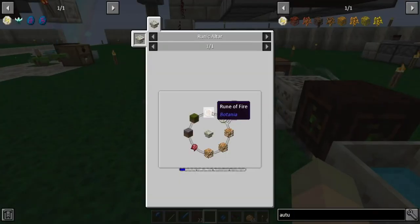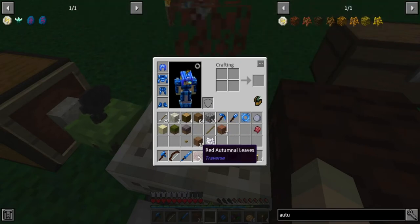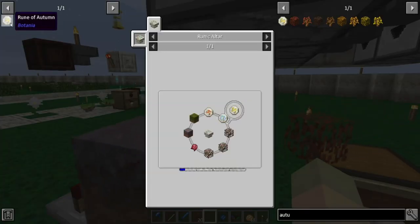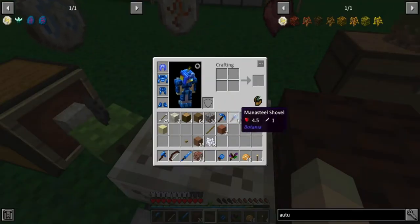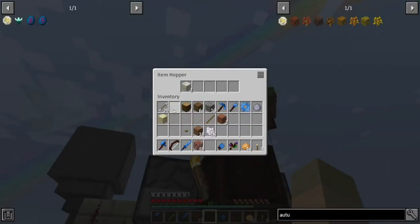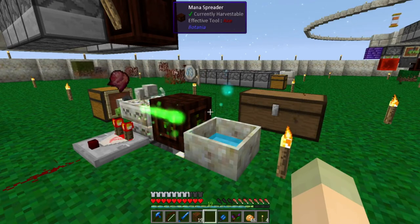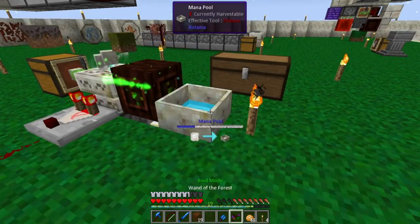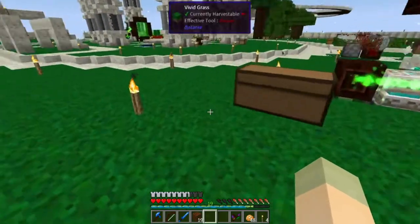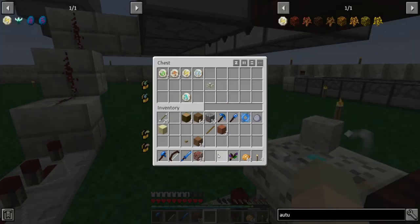The autumn rune tier-ones are air and fire - air, air, and fire - actually three air runes. Let's craft that - and there we go. I have it. So that'll be autumn done. We're getting through these faster than I expected. We now have autumn - let's put the air back.